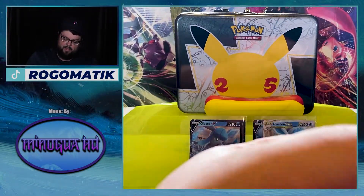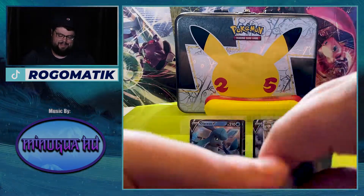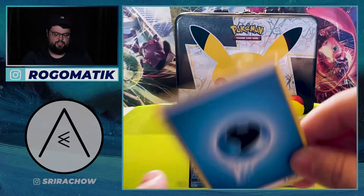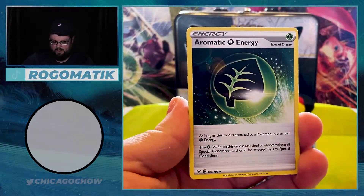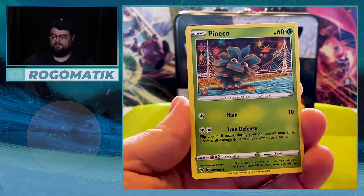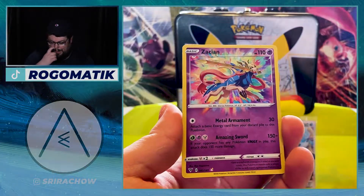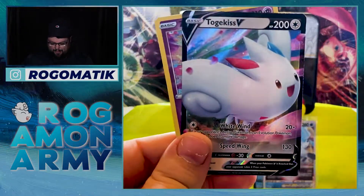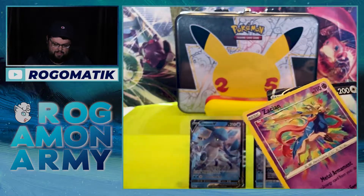Vivid Voltage has to be one of my favorite sets as well. I still have never pulled a good Pikachu out of here. I'm hoping for my Pikachu. Sorry if you hear something really loud — that's my washing machine going off. Here in the Rogamon Army, we multitask: doing laundry and making videos. We pulled an Amazing Rare — the Zacian again — and also a Togekiss V on the same pack. That's the good thing about Vivid Voltage, the double hitter. This Zacian's looking really good — let's sleeve that up.